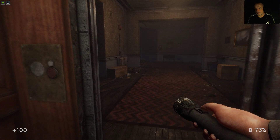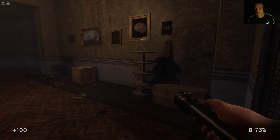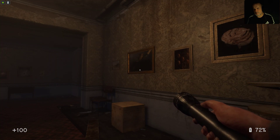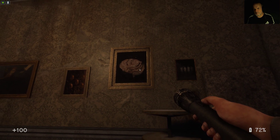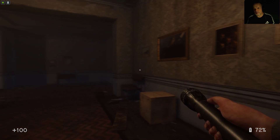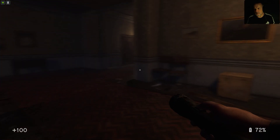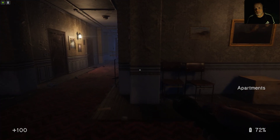And breathe. Count to ten. Collect yourself. That thing's on floor two, so it can't get us. I'm just checking my controls here, guys. I thought there was a zoom on — it must have been a different game. Oh, we can go — no, it's not going to let us in. Tell you what, this music is atmospheric, isn't it? Definitely puts the creeps up you.